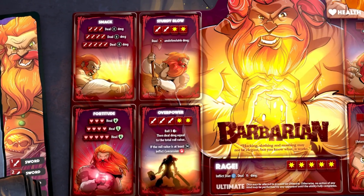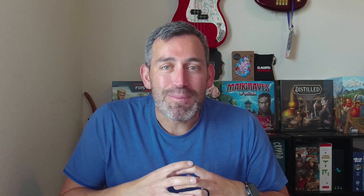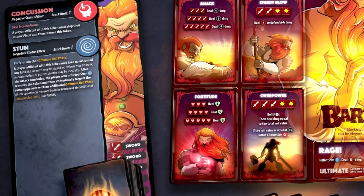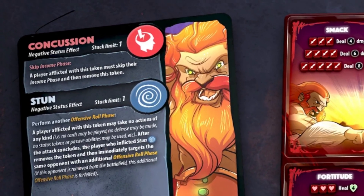Up next, in the number 4 spot, we have the man that doesn't believe in finesse but instead in head bashing — my man, Barbarian. He is probably the simplest character to play and he just relies on his offensive powers. If you can inflict stun, your opponent is surely going to be frustrated when they won't be able to take any actions and then immediately get hit with another offensive roll phase. Of course, you will always want to inflict concussion, which will make your opponent skip their income phase on their turn.